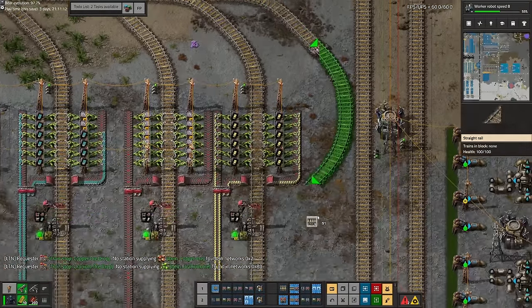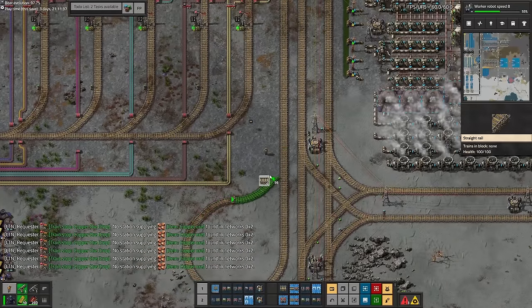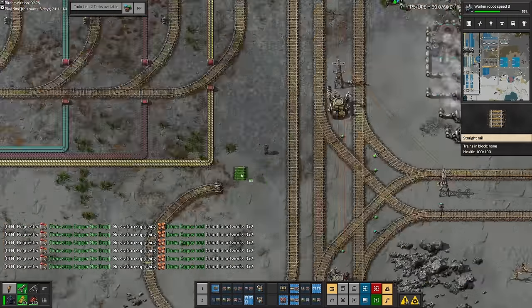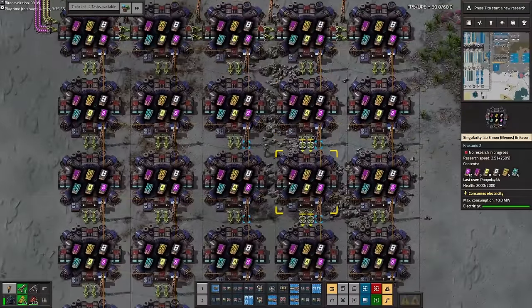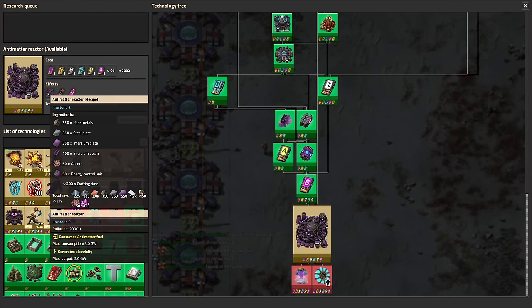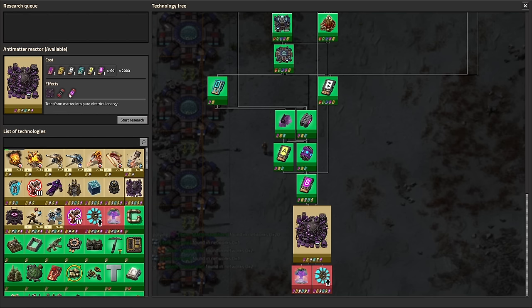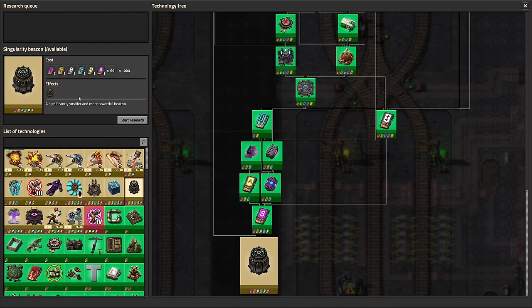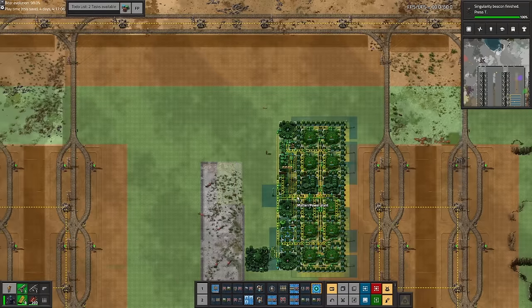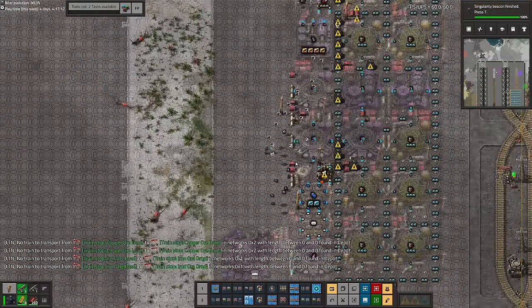Once I'd waited a while for a big enough buffer, I routed the singularity tech cards over to the labs — although I had run out of train stops, so I had to tag it on with a swirly weird train stop at the end. At this point we were incredibly close to finishing the game — besides researching the intergalactic transceiver, the only other thing we needed was to buff our power production massively. I decided to do this with a new reactor that Crastorio 2 adds called the antimatter reactor, which runs off charged antimatter fuel cells. To make these we need to mess around with a product called matter — one of the most unique things about Crastorio 2 — which can be made from pretty much any resource in the game and converted into pretty much any resource in the game.